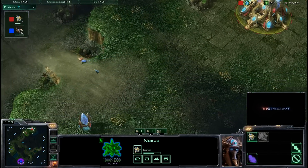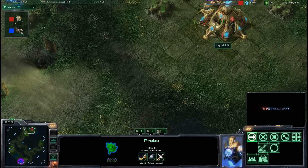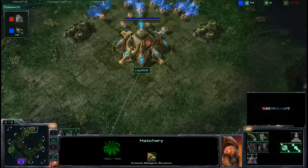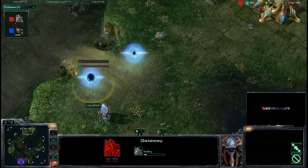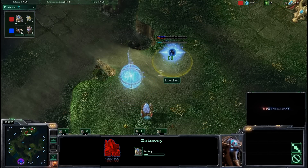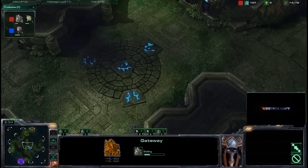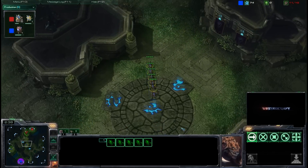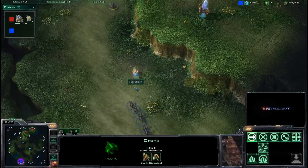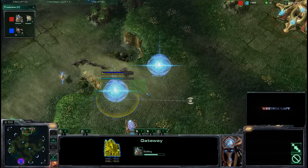Huck is saving up his resources — is he going for some kind of 15 Nexus? He still doesn't have a gateway at 15 supply. His probe comes in, sees the six zerglings on the way, and now Huck needs to throw up buildings immediately. He quickly throws down two gateways, but there is an opening between those two gateways. I'm wondering why he placed them like that — he's going to have to pull probes off the line to hold off the six zerglings swarming across the center of Lost Temple. There's even a drone in the party. Does Huck realize there's an opening between those two gateways?